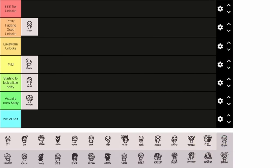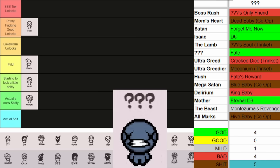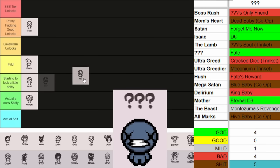Next up is Blue Baby. He has some pretty good unlocks: the Eternal D6, the Normal D6, Fate, and Forget Me Now. Those are all really good items that will help you in a run most of the time. He has some other mild and very bad ones — all the co-op babies are in there, plus some Trinkets which are not bad but not good either. You're never going to find Meconium and get excited. D6 and Eternal D6 are very fucking good — those are the top two things I want to get first. With those items being what they are, I may put Blue Baby up into pretty fucking good unlocks.